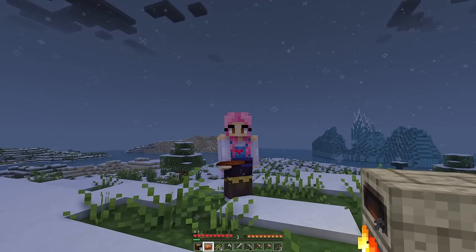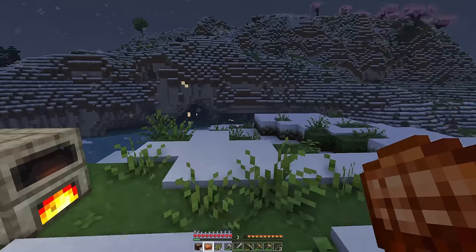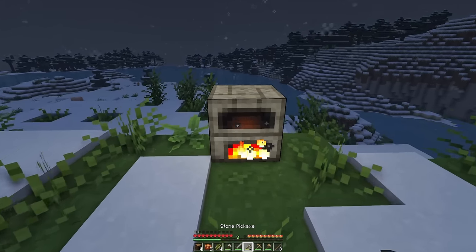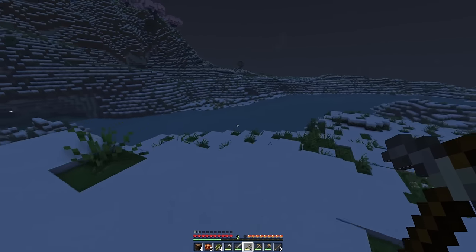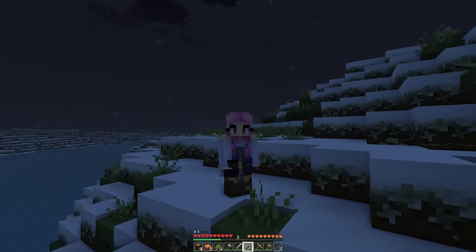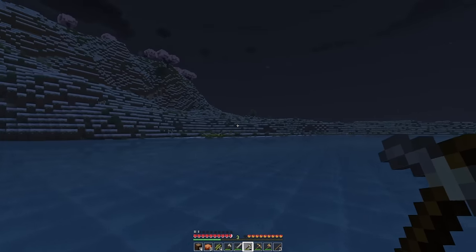I just had to log out because I just realized two things. One is that we really need a bed because it's time to sleep. But the other is that I was in my castaway skin this whole time, which is so annoying because it's so summery. It's kind of funny though — like wearing a summery island skin in this weather. We need a bed really badly, and we need to find sheep. We're going to get killed by the night mobs.